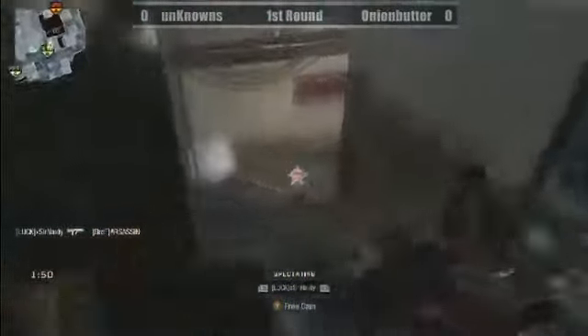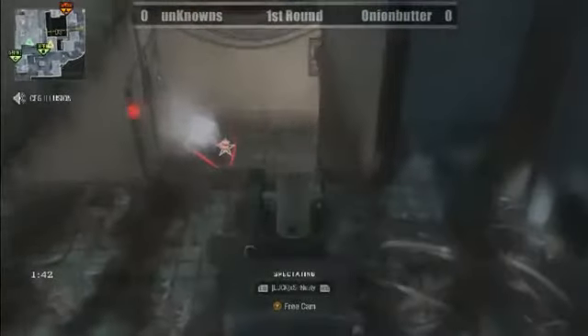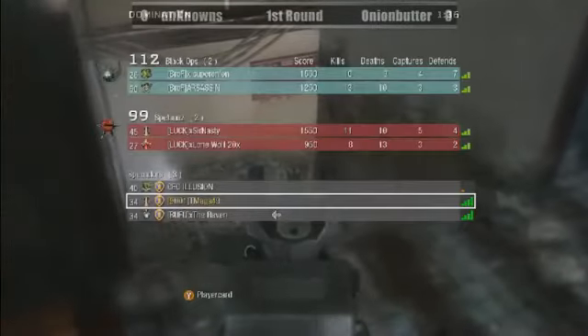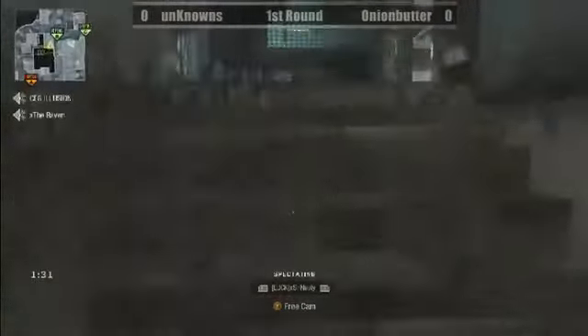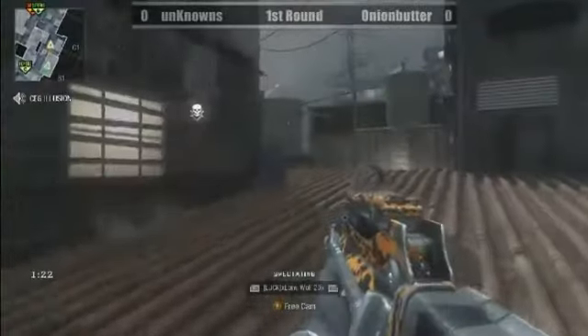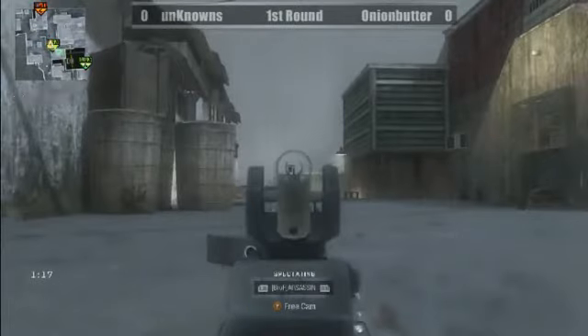Assassin is probably the standout player of this match so far, picking up the majority of the kills. SirNasty is camping that sharp staircase below B like a hawk and picks up an easy kill at B. Our Assassin gets a Halo-style kill off the staircase — nice kill, more like an Assassin's Creed kill with all that air time.